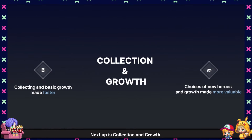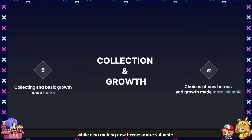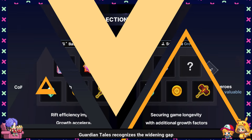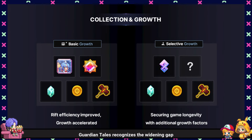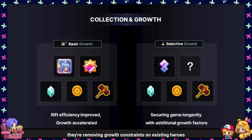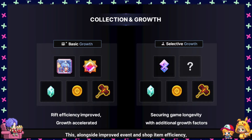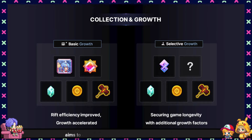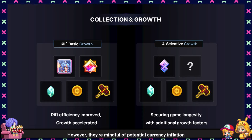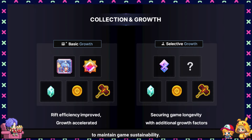Next up is Collection and Growth. The main goal here is to speed up collecting items and leveling up, while also making new heroes more valuable. Additionally, they aim to increase the growth limit for specific improvements. Guardian Tales recognizes the widening gap between long-time players and newcomers due to the game's prolonged service. To address this, they're removing growth constraints on existing heroes and increasing resources needed for basic growth. This, alongside improved event and shop item efficiency, aims to enhance the collection experience for all players. However, they're mindful of potential currency inflation and are introducing new currencies for optional growth to maintain game sustainability.